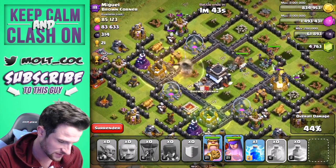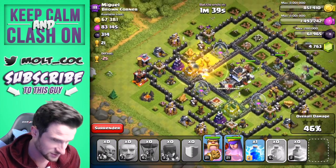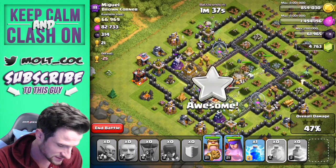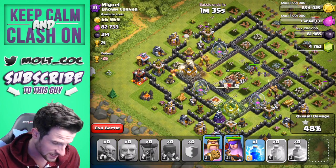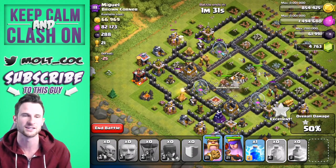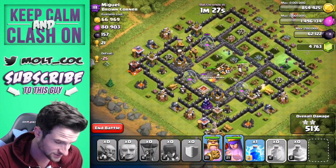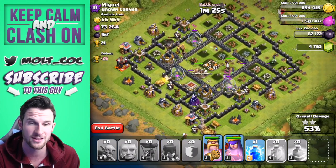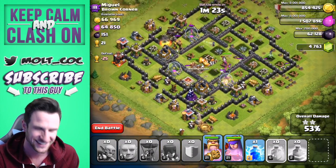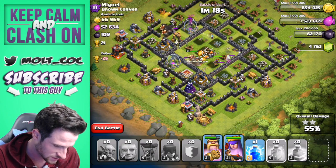They didn't go over to the jump spell I placed but that's okay - it should still be used by the skeletons. We've already gotten a good amount of dark elixir. Our King and Queen are in the middle, our witches are going to town. This GLITCH raid is really tweaking out this guy's account - everything's just glitching right now. Both heroes are doing well.